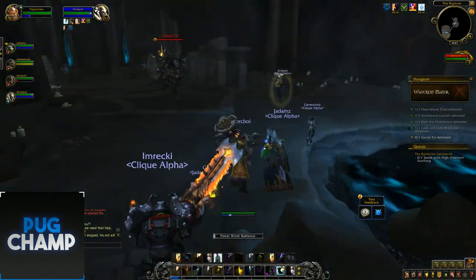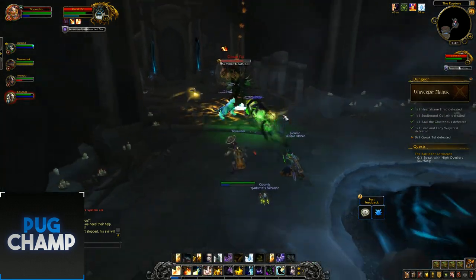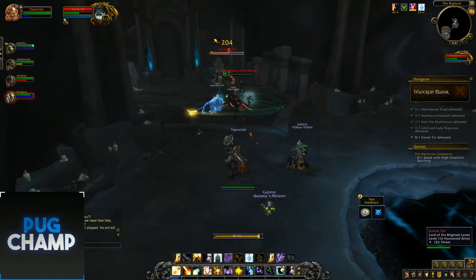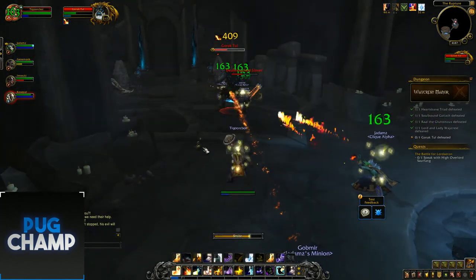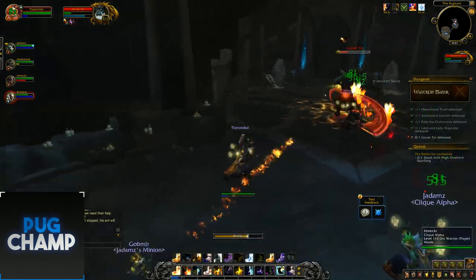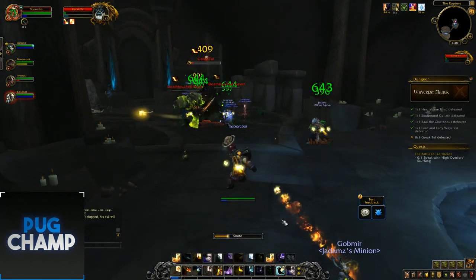The boss is literally right there - seems like a pretty small dungeon. Using Schism on him, shielding the tank, then dealing big damage since increased damage means increased healing through Atonement. Reapplying shield to the tank, and if everyone starts taking damage I'll use Radiance then spam Smites. Using Schism again then Penance for really big damage output. The potions might be clickable - a hidden mechanic. Using Mind Bender as we're taking a lot of damage, then Radiance on everyone. The tank's getting healed for loads and that's the boss down.